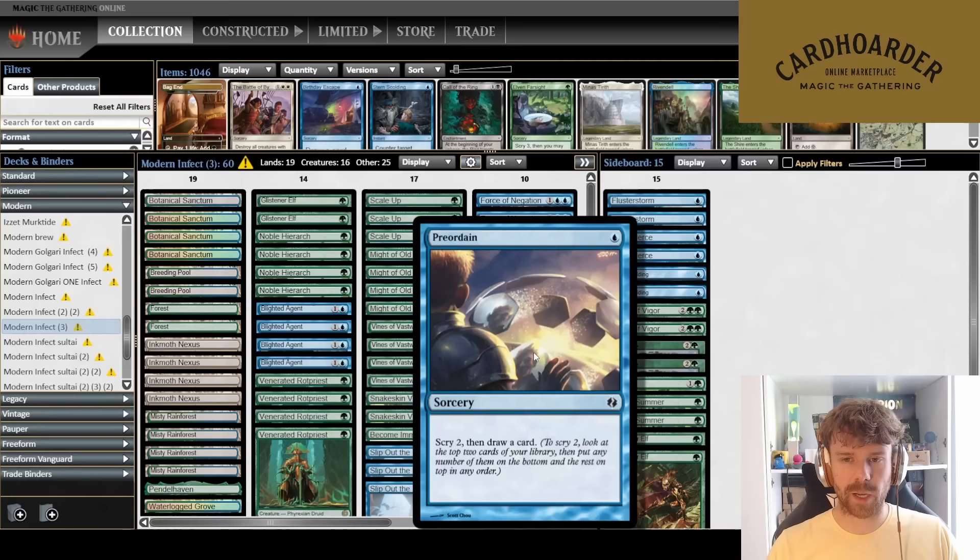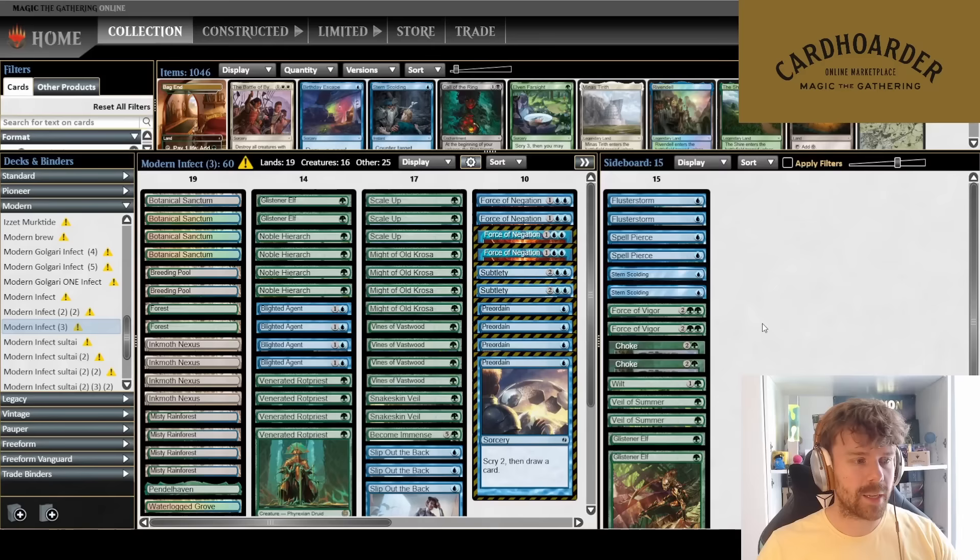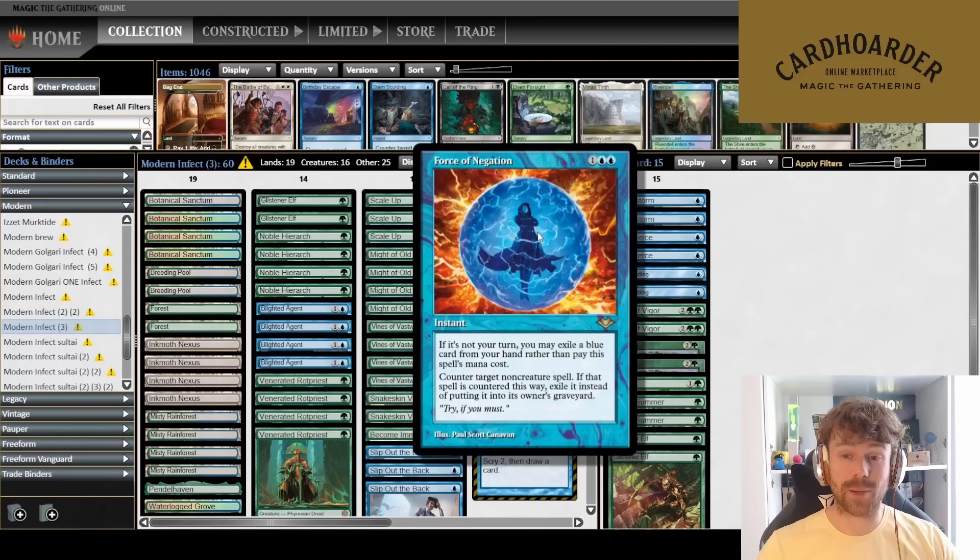I adapted my previous Blue-Green build — the Ensnaring Bridges are gone, and I'm no longer playing Shape of Sanctuaries. That was an easy trade: you swap Shape of Sanctuaries for Preordains since Preordain is also a draw spell that finds what you need. I've also cut the Spell Guides. I'm also trying Force of Negation, something we've never seen in Infect, but it's been surprisingly good.